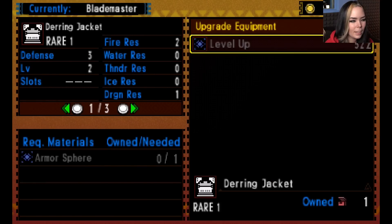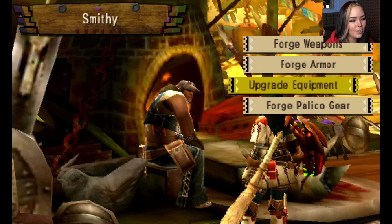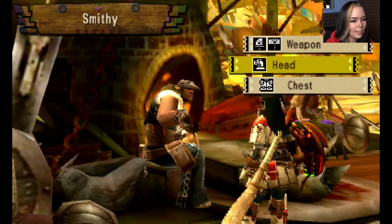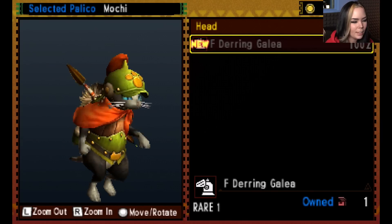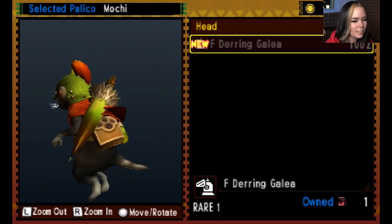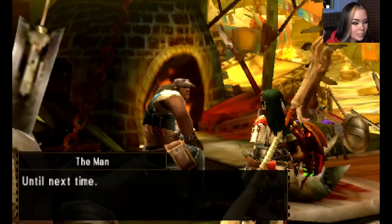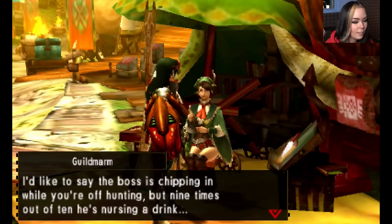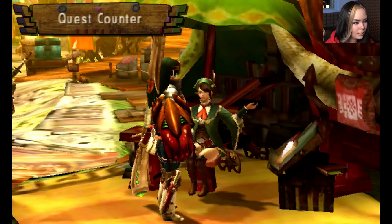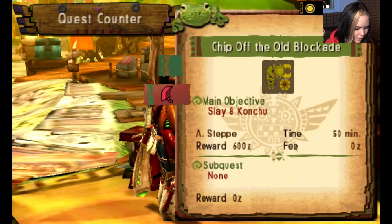You can level up your armor, but I don't have any armor spheres because it's so early in the game. You can also make all kinds of cool weapons and headgear for your kitty, but I haven't gotten that far to unlock them, so he just has the generic outfit. That's Mochi. Well, we tried our best to upgrade our weapons, so we're just going to go ahead and take that Kanchu quest with what we got.